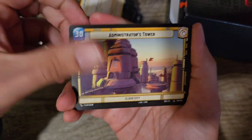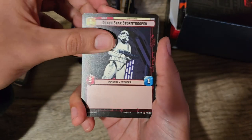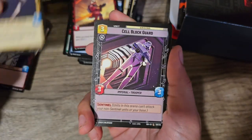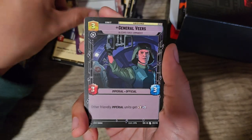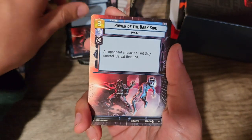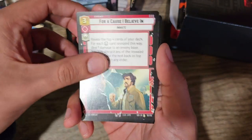We have Generous in Regular Art. We have Administrator's Tower. We have Resilient. Death Star Stormtrooper. Escort Skiff. Scout Bike. Sympathizer. Outer Rim Headhunter — that's a new one for me. Cell Block Guard. ISB Agent. Confiscate in Full Art. General Veers. We have Power of the Dark Side in Full Art — that's a rare. And the Force is with me in a foil.